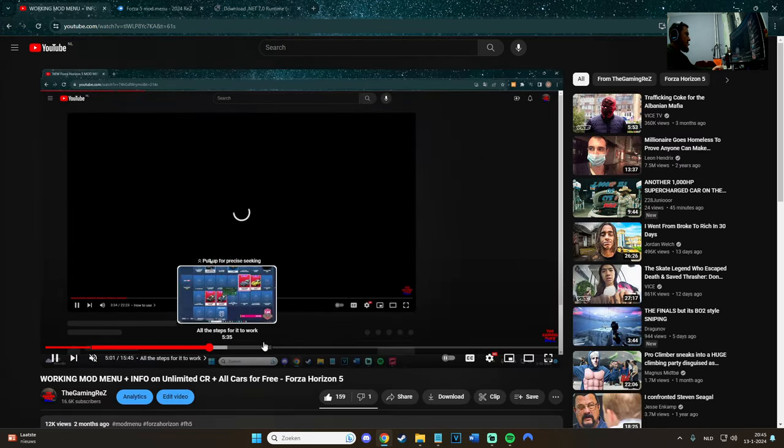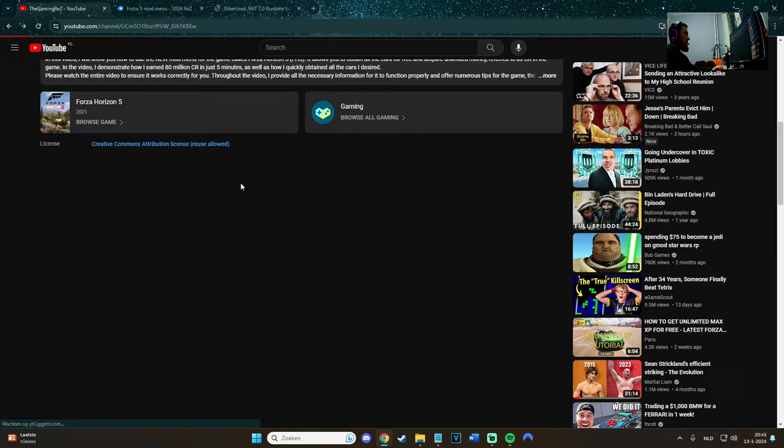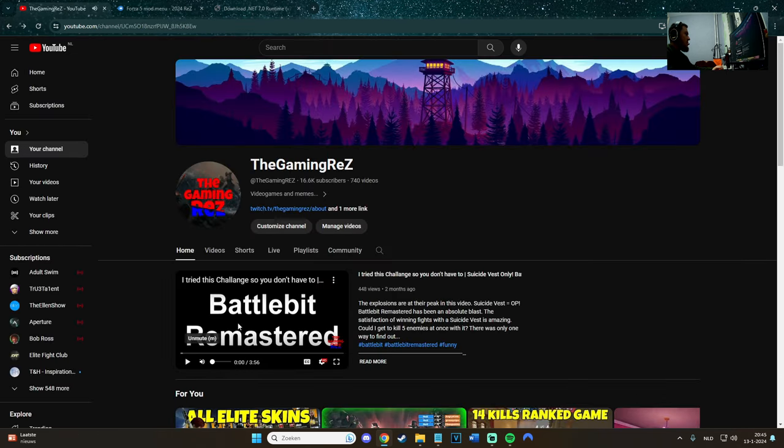As you can see, this was an older mod menu which was not that difficult to be honest, but some of you actually had a little bit of struggles with it. I'll show you how the new one works step by step. You can get all the cars you want, pretty much all for free. You can get as many CR as you want, car points, and things like that — pretty much everything. You can also teleport with the mod menu.